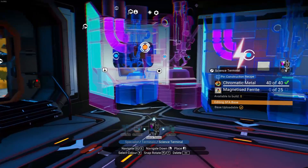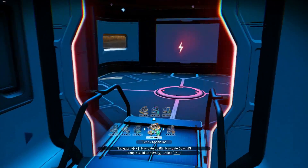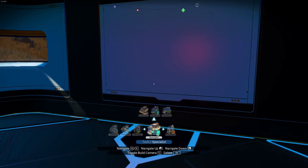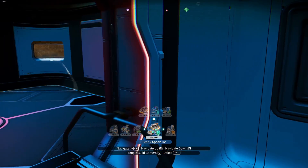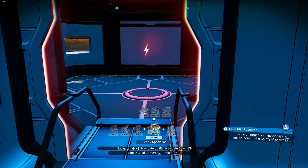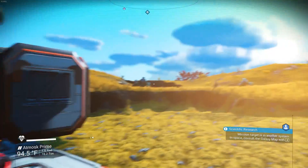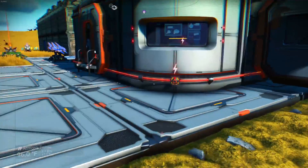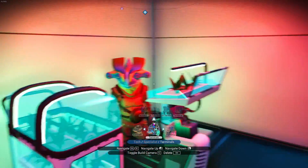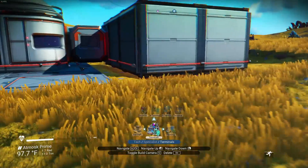Oh awesome — there's a whole specialist tech area I completely missed. So there's construction, scientist, and weapons terminals. I was a dummy — I'm sorry! The farmer I'm going to put in the cuboid room area. I'll deconstruct this guy. I want to put the cuboid rooms in here to fill it up as one big room for farming stuff, and tee off into a storage area. There's our little farming room — it's all red because it's not powered.